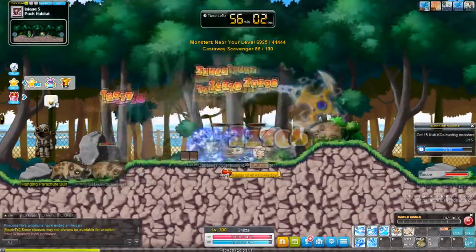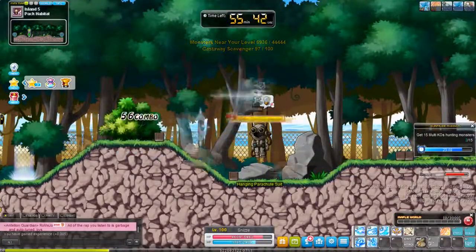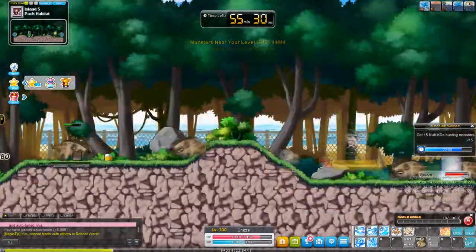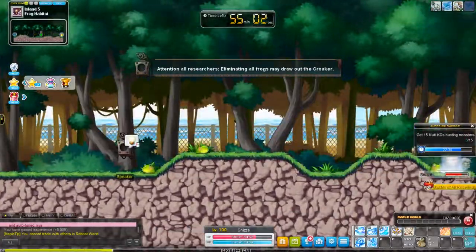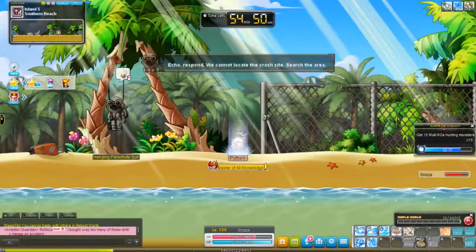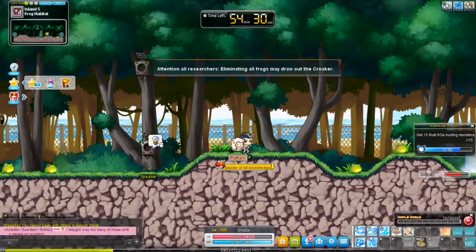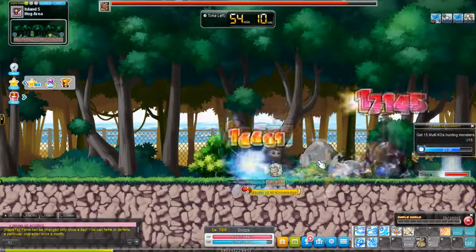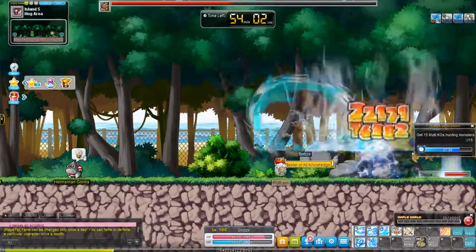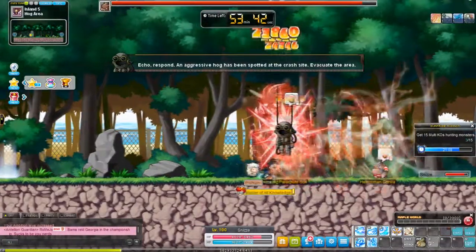We're here on Mr. Lee's Island. The most notable point of this island is that there is a 100 weapon attack and 100 magic attack buff with 10k health and MP, along with it. It's a 30-minute buff, and you get it through doing a small quest on the island that takes roughly anywhere between 10 to 15 minutes.